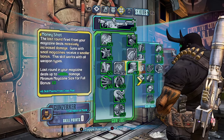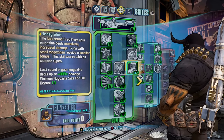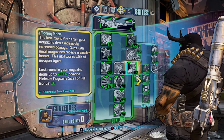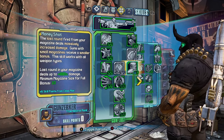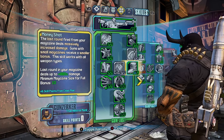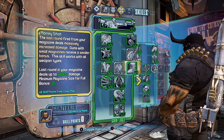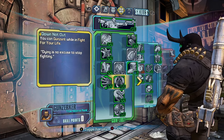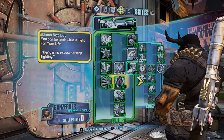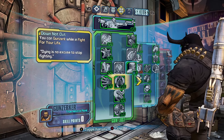Then we have Money Shot, which is pretty much the best skill in the game for Salvador. It increases your damage by 880 percent on your last shot, and you can do Money Shot chains. Down Not Out lets you Gunzerk while in Fight for Your Life mode.